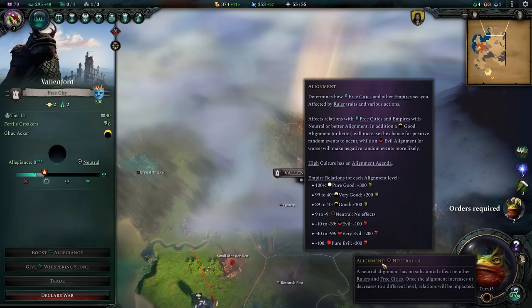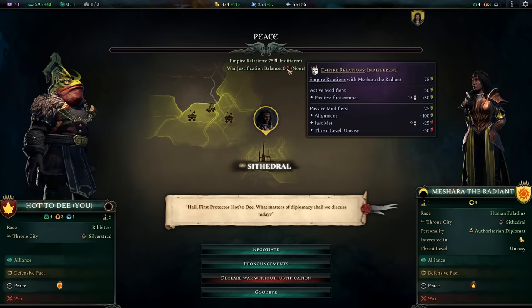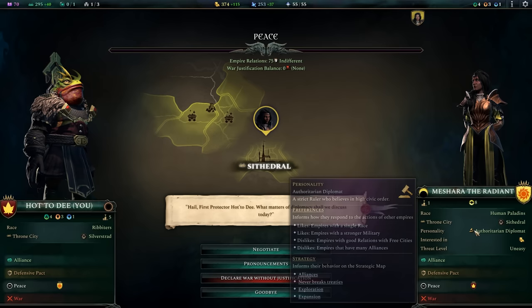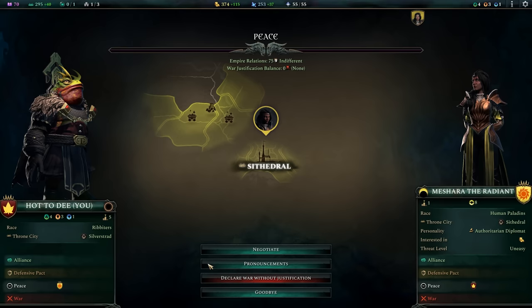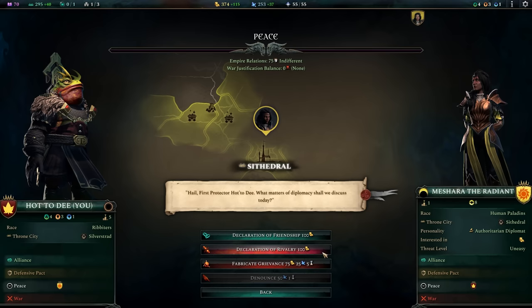The impacts of declaring war get much more consequential when involving other empires. Relations between two empires are tracked separately from grievances. You can get along with another empire but still be upset at them for certain things — that's just politics. Relations are impacted by affinities, past actions, the AI leader's personality, treaties like the wizard's bond, gifts, and pronouncements. An ongoing declaration of friendship is a great way to reduce the impact of grievances, while an ongoing declaration of rivalry is a great way to increase the impact of grievances.